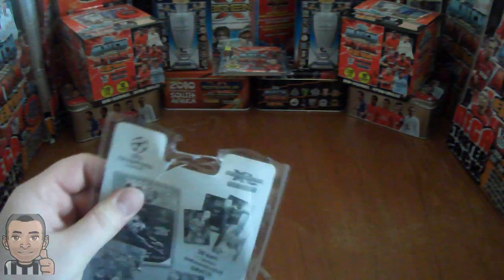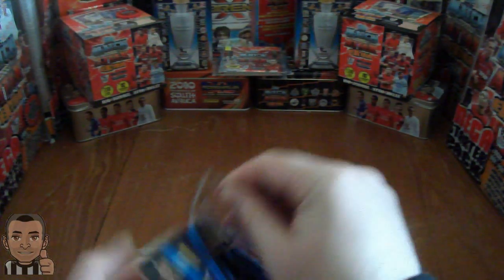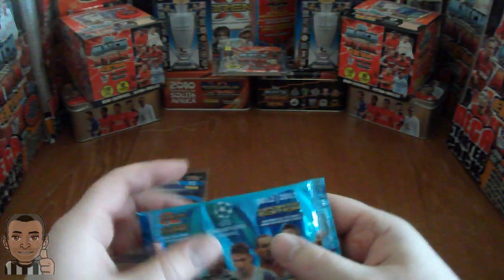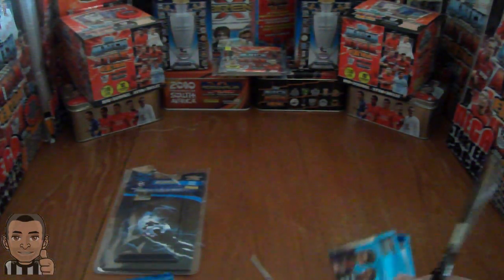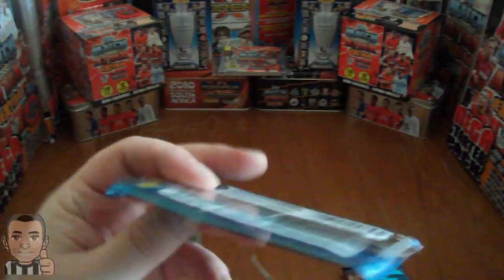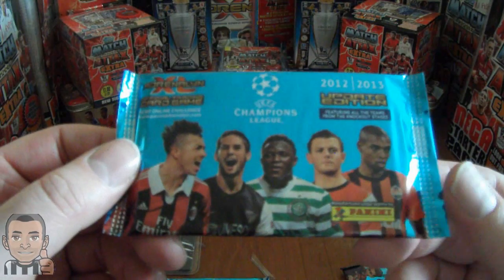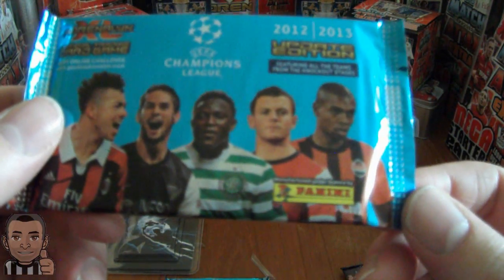I wonder who the limited edition is going to be. We are into the pack now — nicely designed with sellotape over here. Looks like they are standard packets. Looking at the pack designs, there are two different picture packets within the set. We have the Lionel Messi, Samaras, Joachim, Snyder, and Robin Van Persie packet. The other packet features Faro from Milan, Isco of Malaga, Wanyama, Wilshire, and someone from Shakhtar Donetsk — not 100% sure who he is, I think he's Brazilian.